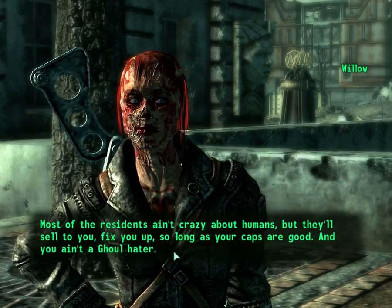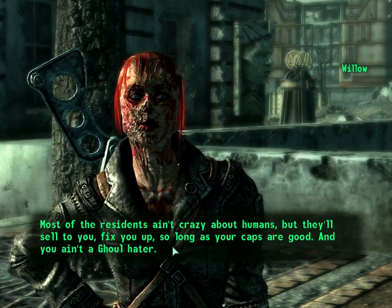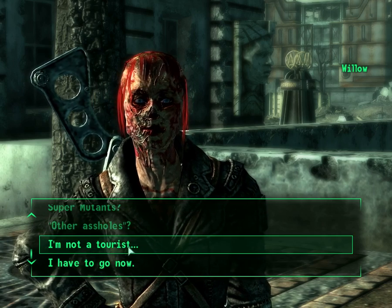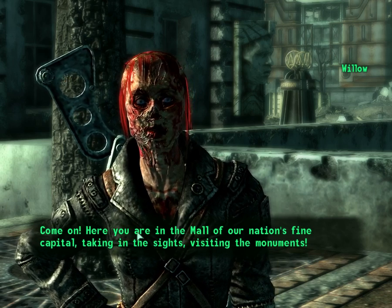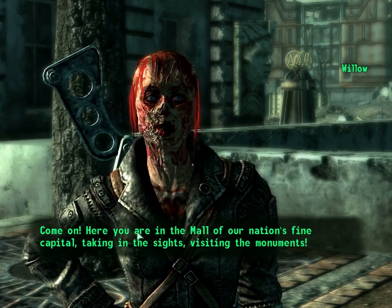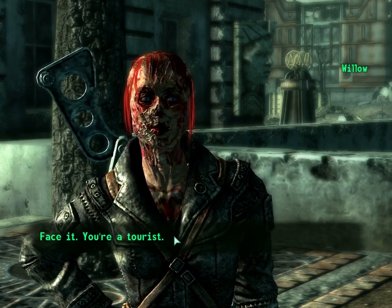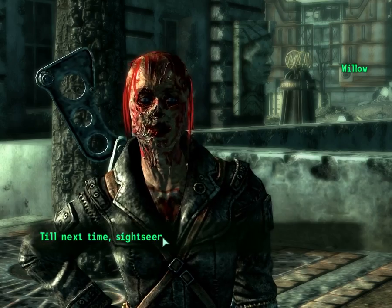Underworld — it's right inside the Museum of History, then through the big skull. Most of the residents aren't crazy about humans, but they'll sell to you, fix you up, so long as your caps are good and you ain't a ghoul hater. Not a tourist — come on, here you are in the mall of our nation's fine capital taking in sights, visiting the monuments. Face it, you're a tourist. Have to go now — till next time, sightseer.